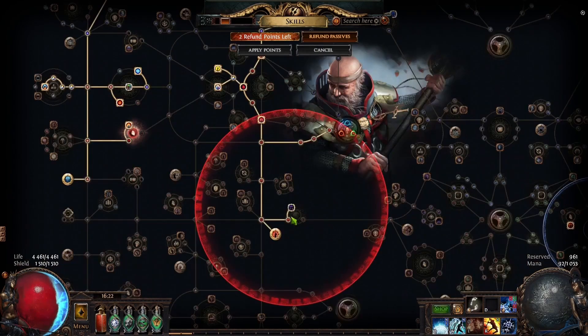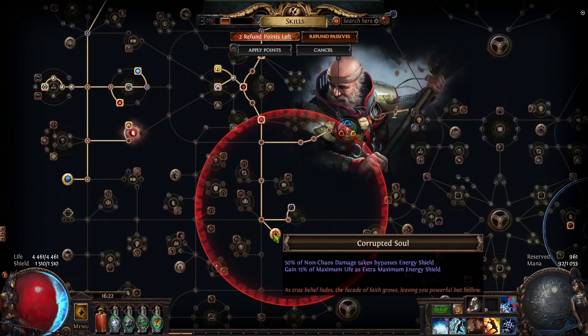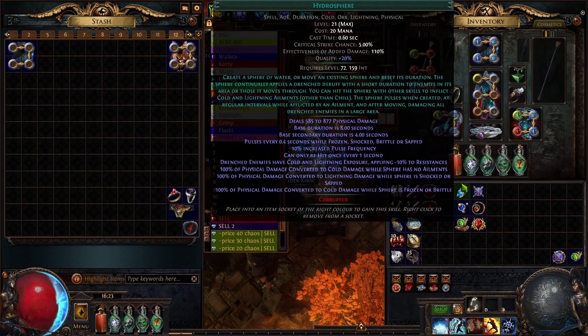Because we are playing Inquisitor we use Glorious Vanity with Doriyani to get Corrupted Soul, for lots of extra energy shield. And by doing this we take full use of our regeneration from our Ascendancy, and this is a very good survivability increase.